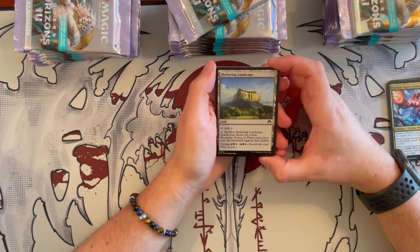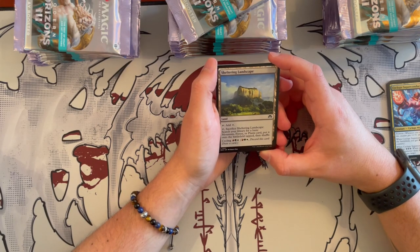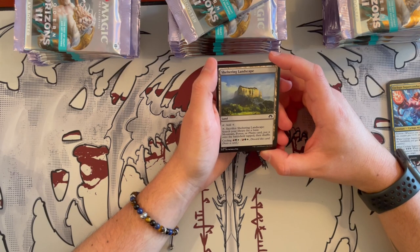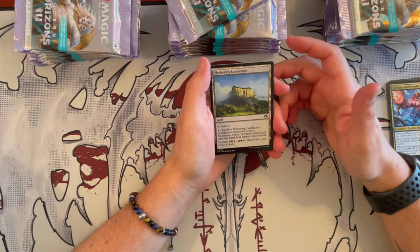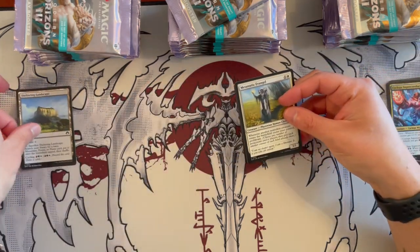Then we have one of the first lands — Sheltering Landscape. It taps for one generic. You sack it, search your library for a basic Mountain or Forest card, put it on the battlefield tapped, and shuffle. So this is one of those land fixtures — not bad. I can put it in the land slot here.